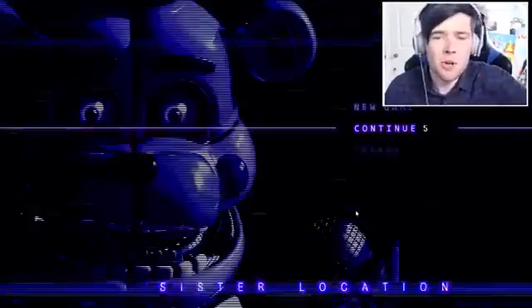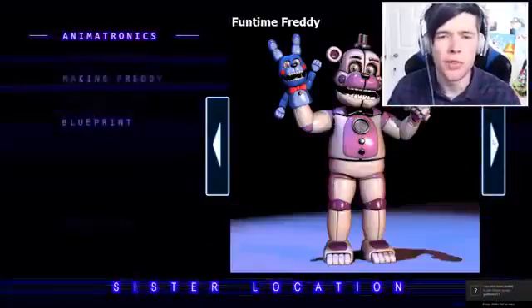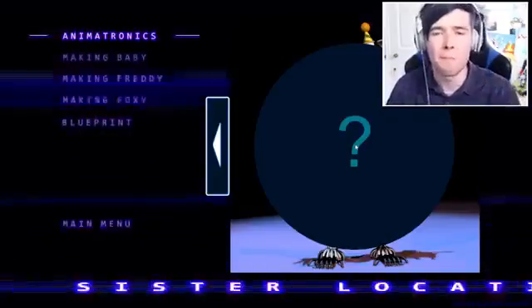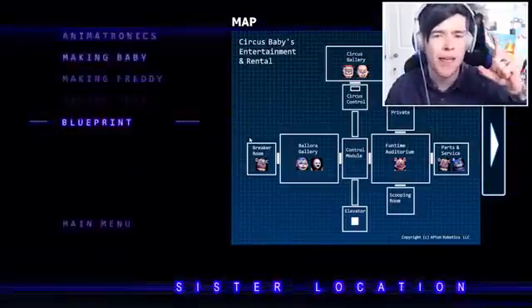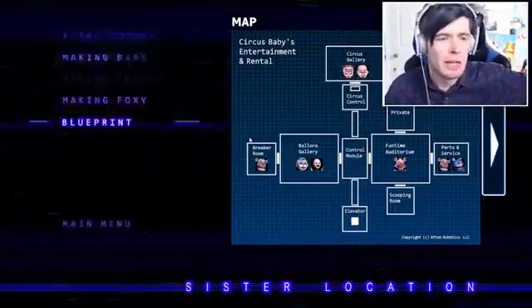Apparently there is a unique way to unlock the minigame without having to redo the death — you can do it from the Extras menu. This actually has some really cool stuff in it, including a question mark which is quite interesting. There's a question mark at the end of the animatronics list — hopefully we'll unlock that when we finish this video. Apparently you can go to Blueprints, wait and look at the bottom left-hand side of the screen, and a little pixel version of Baby should appear. You click that and then you can take on the minigame. Hey, look — there it is! Let's click that.